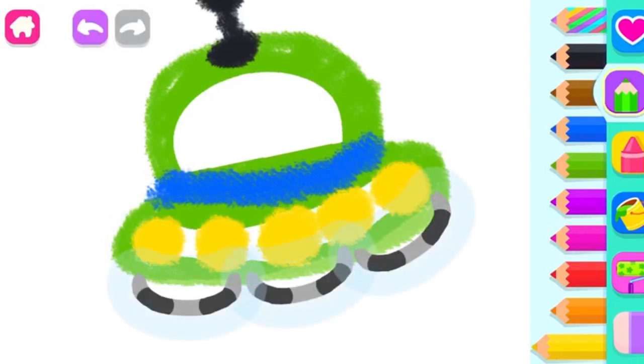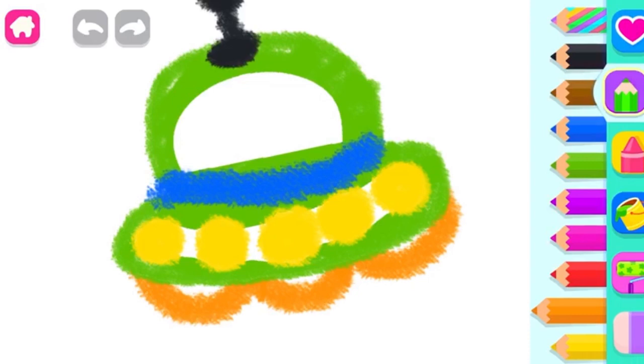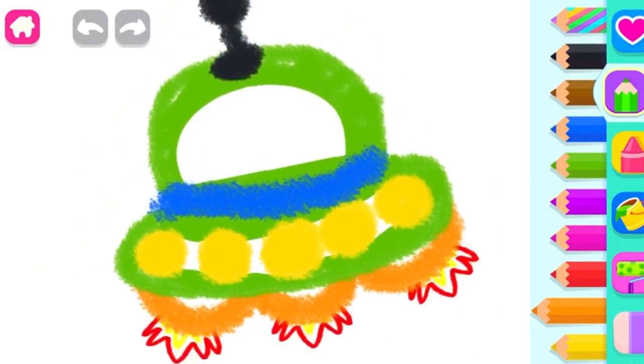Super! What you have left is to draw an engine. Orange! You did it! The UFO is ready to launch!